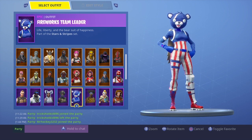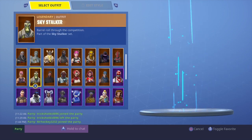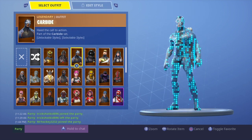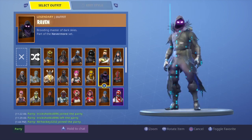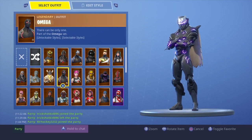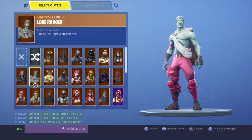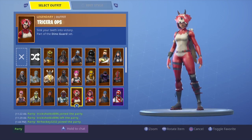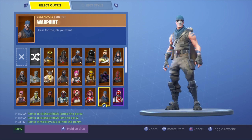We'll go to the Legendary ones. Battle Hound, Black Knight, Carbide, Dark Voyager, Drift, Fate, Red Knight, Raven, Raptor, Power Chord — everyone wants that skin — Omega, The Reaper, John Wick, Magnus, Love Ranger, Havoc, Rosey, Rider, The Visitor, Triceratops, Valor, and Warpaint.